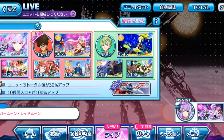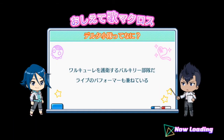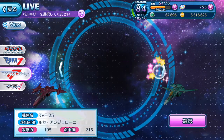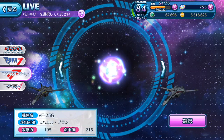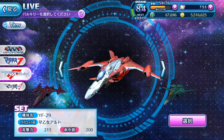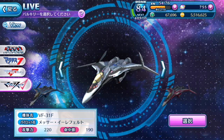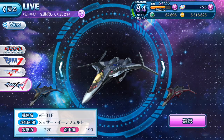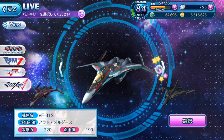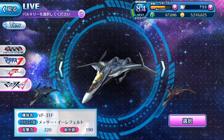Always select the Valkyrie with the best offensive points available to you. I've selected one but recalling there is another that is actually better — a 2-2-0. Messer has the best offensive stats for the planes as of now. Arad and Messer have the same stats.